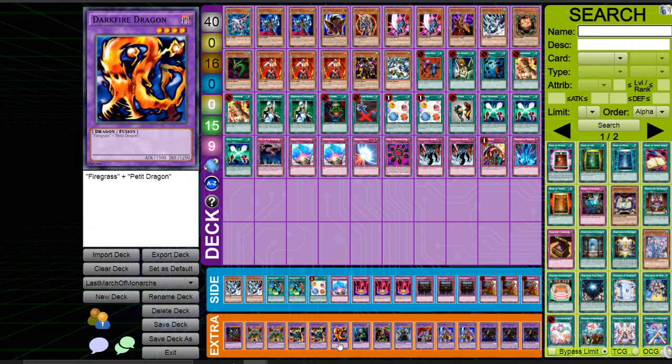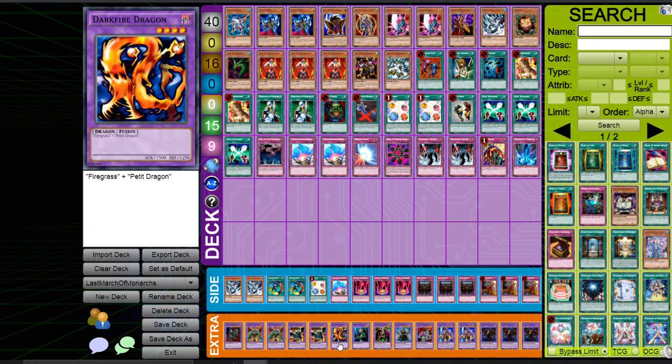It's really unfortunate that Big Shield Gardna is not dark and Twin-Headed Behemoth is wind for some reason. If Twin-Headed Behemoth was dark it would really really set the premises for Monarchs. It's also a shame it's once per duel — I would play three of them if I could.